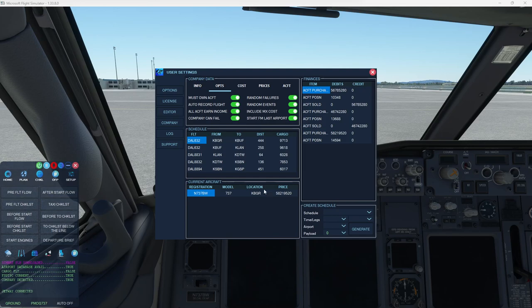Start from last airport: as you can see, this aircraft's tail number is currently at Bangor, which is where we're at. I paid a little over $14,000 to reposition this aircraft to this location, so it's here and ready for me. If you have this option set and the aircraft is not at this location, you have to move it there and it will cost money.